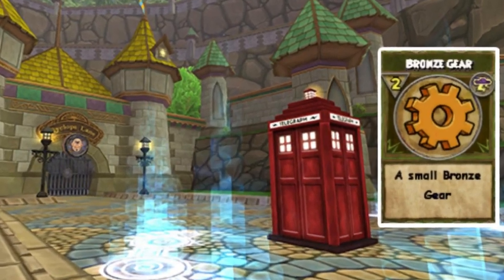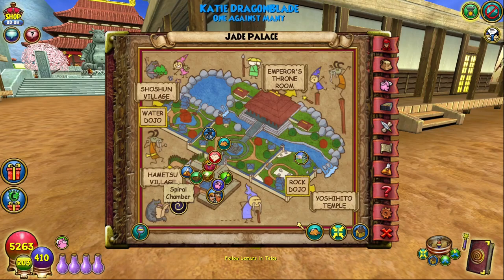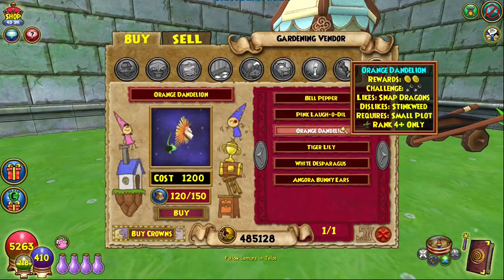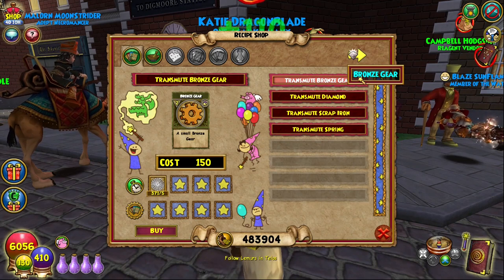For the 15 bronze gears, I also recommend the bazaar, but they also drop from orange dandelions, which can be bought from Marley in Mooshu or Roger the Shrubber in Abbey Road in Avalon, and can also be transmuted with spider silk from another handy recipe from Felicia.